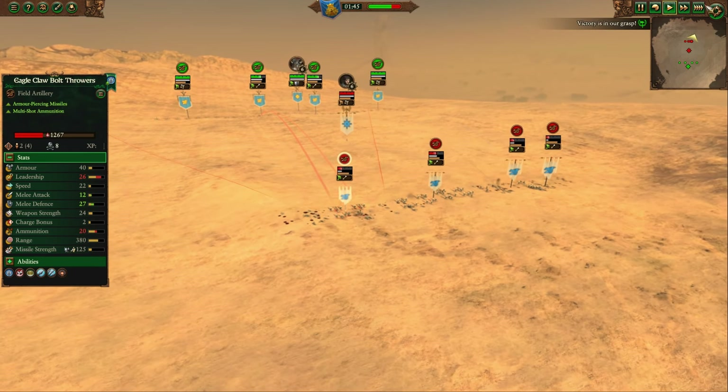Some of the Elves are about to rout. Before they do, let's check in: 1, 1, 3, and 2 left. And as for me: 8, 7, 8, and 8. I have lost 1 of my 32 Bolt Throwers. And they have lost... 9 of their 16, if I did my math right. That don't appear fair!